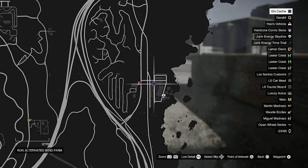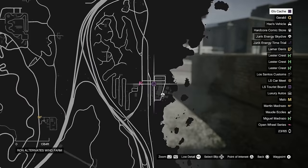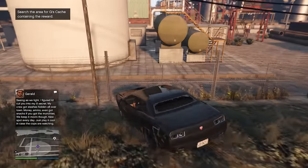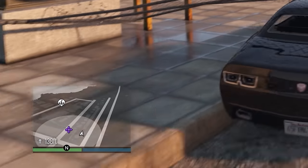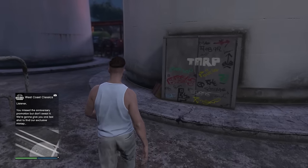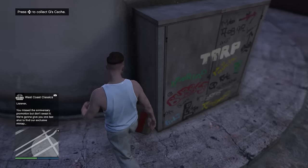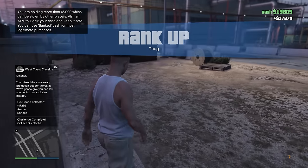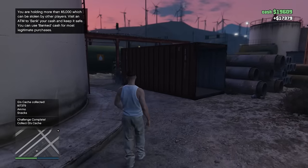Grab another car and head over to this purple icon on the map. This is the location of G's Cash. When you arrive at the location, look for a box within the white circle on your minimap. Once you find it, pick it up and it will give you around $20,000 as well as full snacks and ammo. Claiming G's Cash can be done once per real life day, which is very helpful.